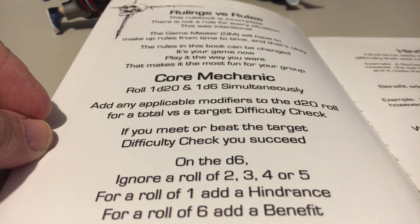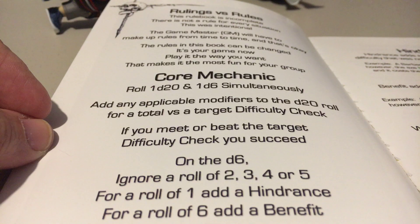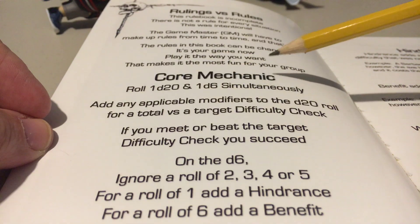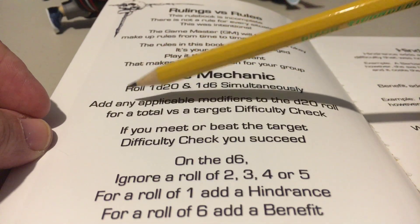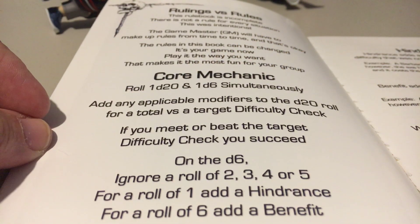What I wanted to cover with you is the core mechanic, because this is the basic principle that resolves about 90% of the things you do. Whether you're trying to attack somebody, make a saving throw, climb a wall, resist magic, or cast magic — it all involves this core mechanic. You roll 1d20 and 1d6 simultaneously, adding any applicable modifiers to the d20 roll versus a total target difficulty. Rolling higher is better in this game.